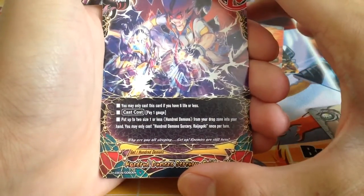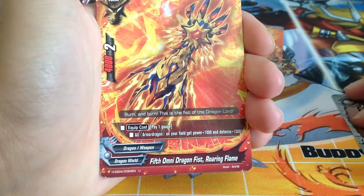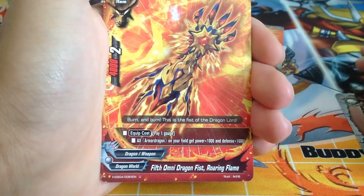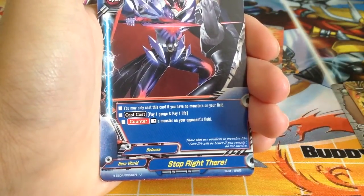New 100 Demon spell — basically something like the devil's advantage. Fifth Omni Dragon Feast Roaring Flame — it's an item that also acts as a set spell that buffs your monsters.